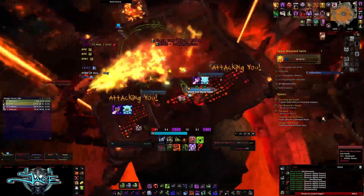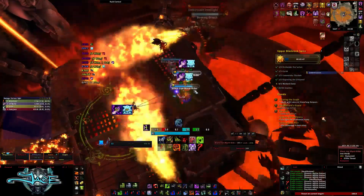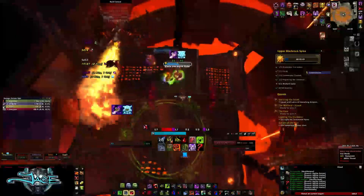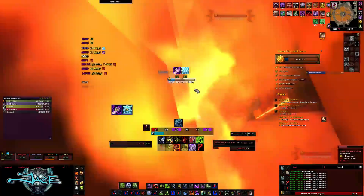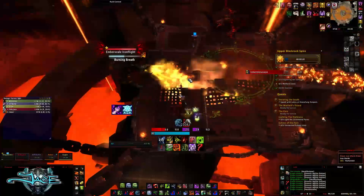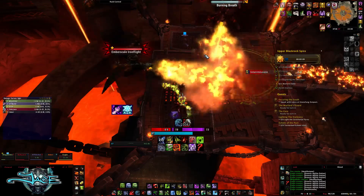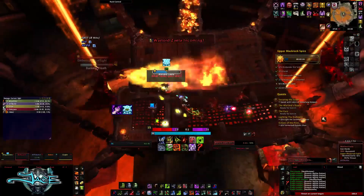Once the adds come out, burn them down pretty fast — focus one to kill and then AoE cleave the rest. The major change in challenge mode on this fight is that you'll have to deal with two drakes breathing fire more often. Instead of the second drake coming in towards the end of the first drake's cast, it seems to come in halfway through. So you always have to be on the watch for when the drakes come back in — that is the major difficulty of this fight.